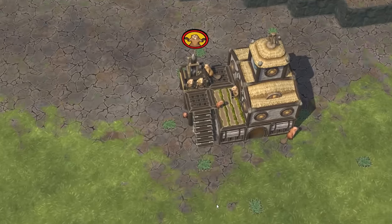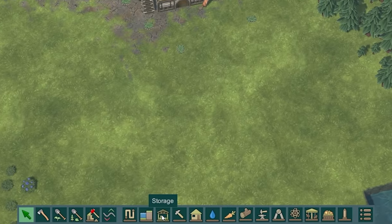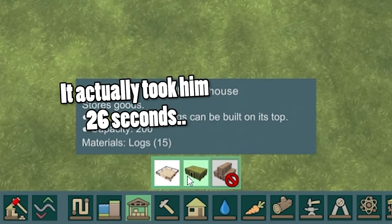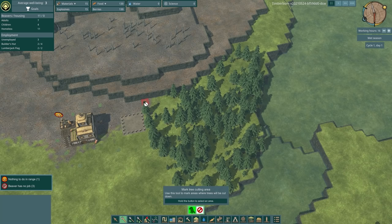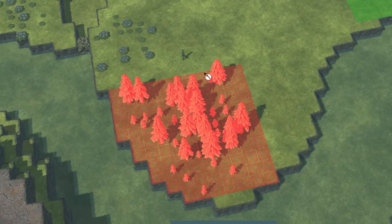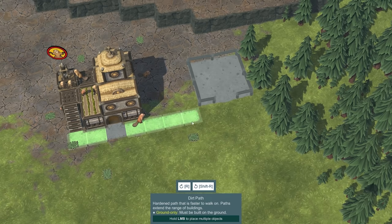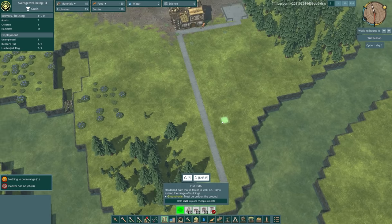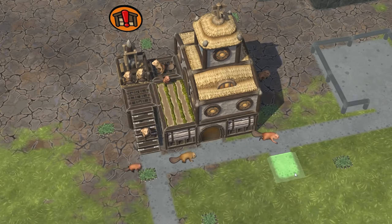Let's hit pause and get some stuff ready to be built. First things first, we want a log pile — that will allow logs to be stored. I'll bung that there and then we can cut trees. We're going to cut all the trees down here as well, including you little baby tree. Now we also need some paths, so I'll build a dirt path to the log pile. We'll press play and hopefully these guys should start moving. Yes, there they go — they're off.